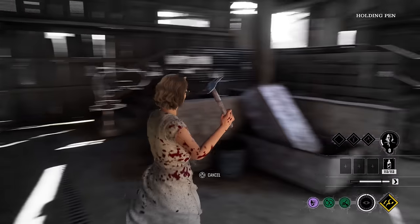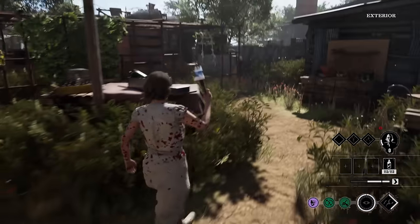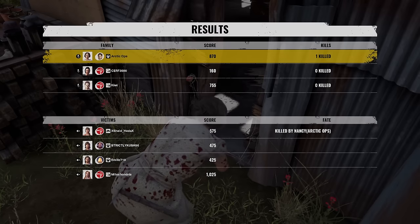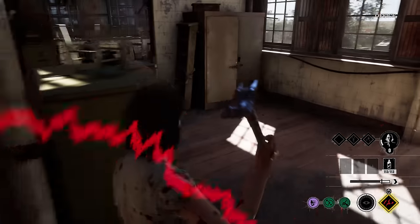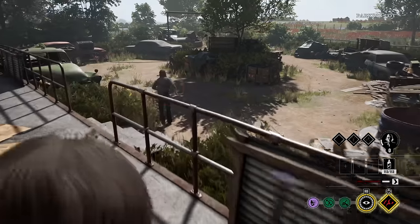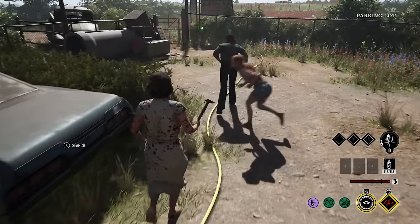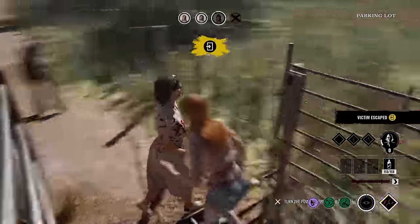Alright boys, hopefully you're guarding the door. Let me reset these traps. I think someone just turned off the generator. We got victims escaping — that's bad. Hitchhiker, what are you doing? Just open that door. They're waiting. Die Leilani, I'm coming for you. I'm out of stamina — one more hit. Oh, you're so lucky, he was so low.